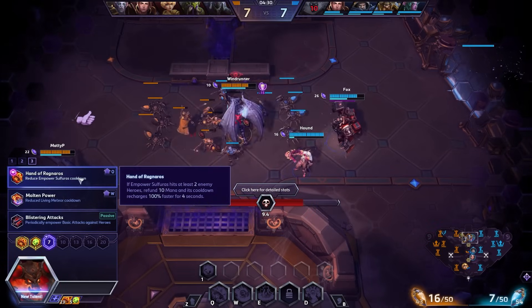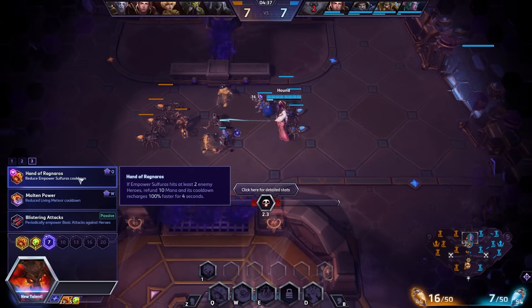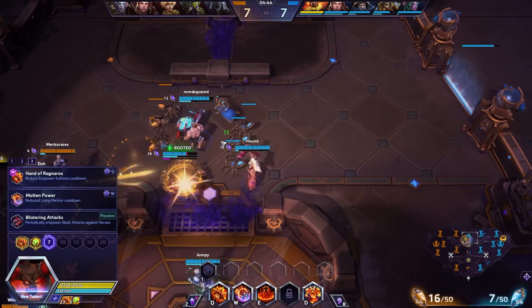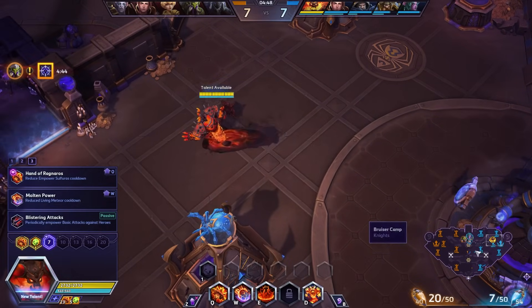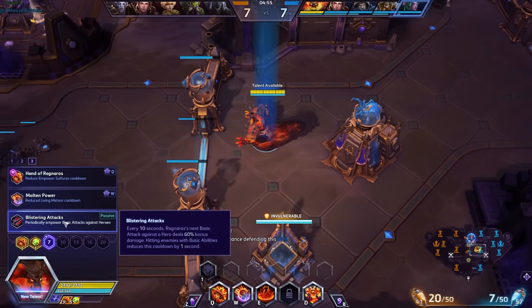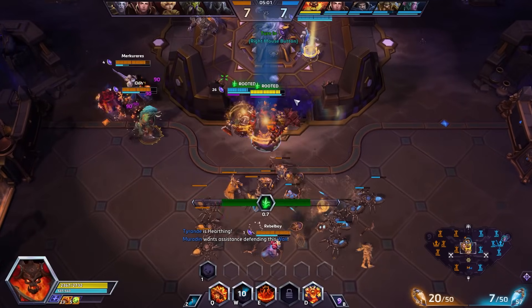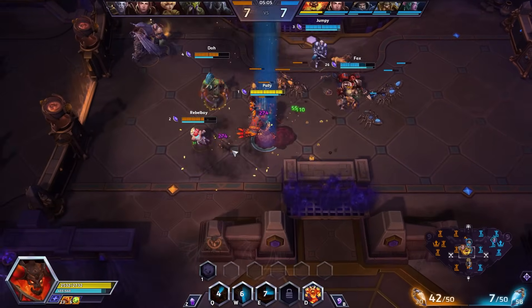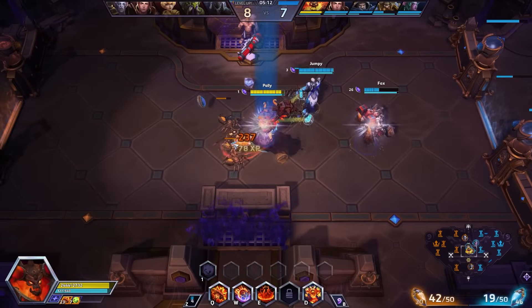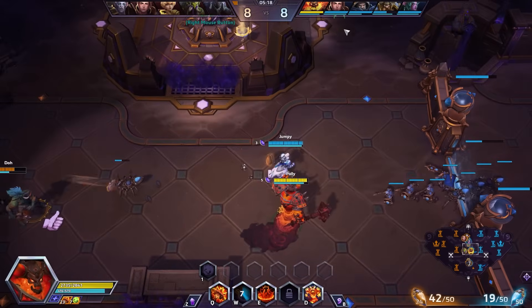I need 15 total regen globes and we've only picked up five so far — a little bit to be desired there. At level seven, we picked up Hand of Ragnaros: if Empower Sulfuras hits at least two enemy heroes, refund 10 mana and its cooldown recharges 100% faster. I'm not sure how I feel about this one — it's been the shakiest of this build. I think Blistering Attacks might synergize a little bit better, but the enemy team is grouped up so I'll keep trying to find that proc.